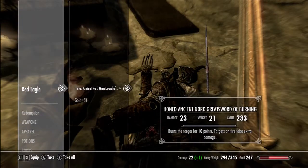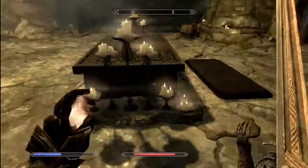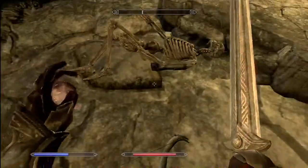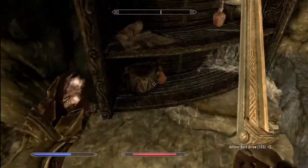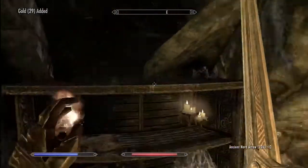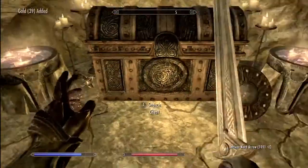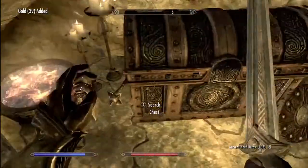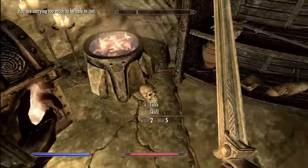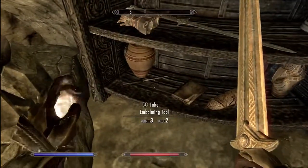What have you got? An Ancient Nord Great Sword that's burning - that is worth a lot and I'll take it. So let's loot all this. Skeleton, take your stuff. Just loot it all. There's a mesa. Carrying too much again - it's going to make it even harder to get out.